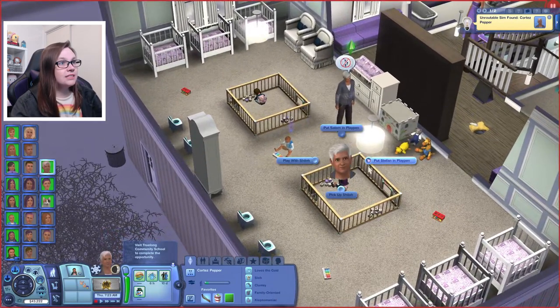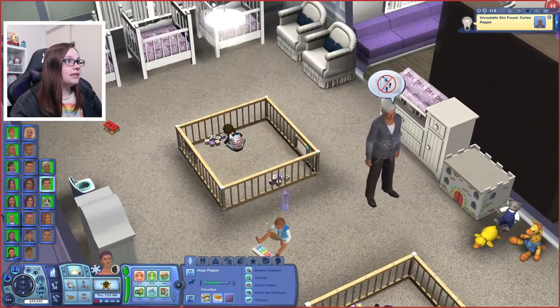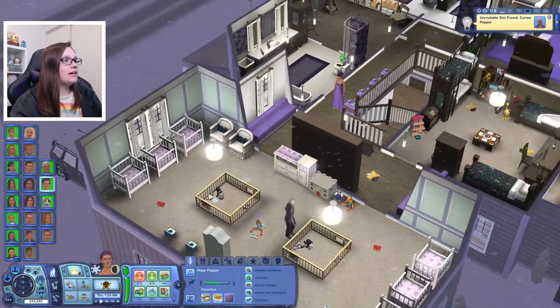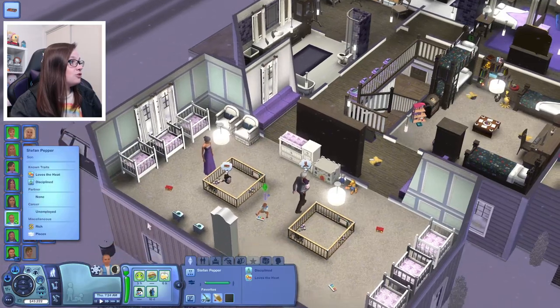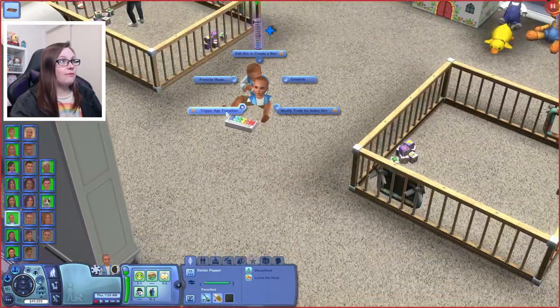Come over here and pick up Shiloh, and then you, my little darling — what's your name? Salem. Go ahead and wait. I want you to pick him up. Why is there no pickup option? Could you please put the baby down? We were going to trigger Stefan's age transition as well, so let me just quickly do that before I forget.